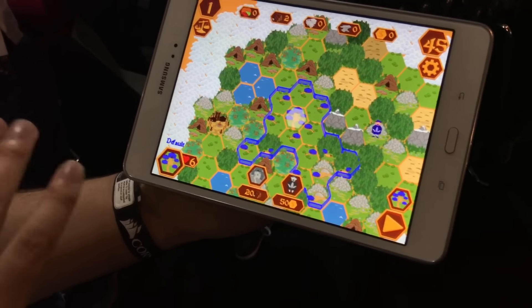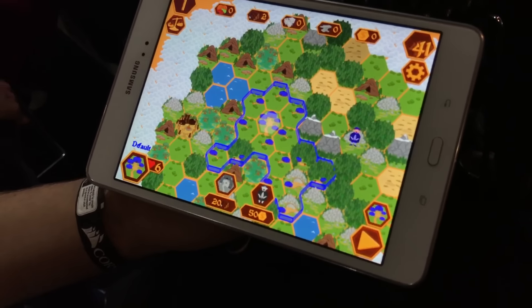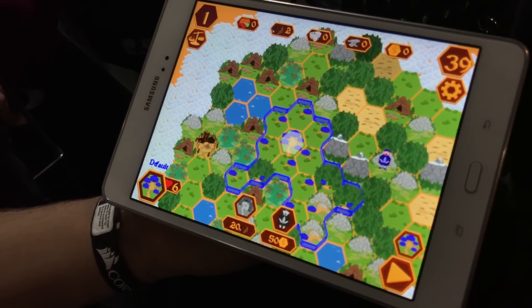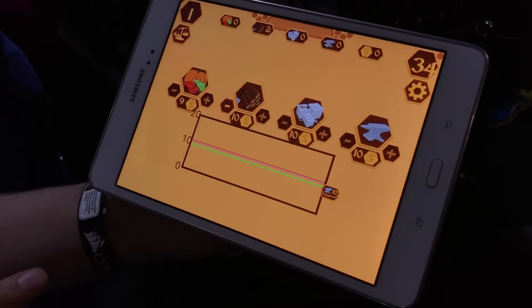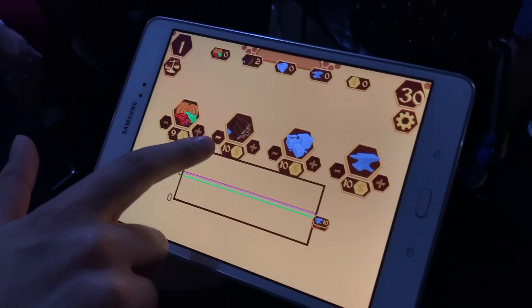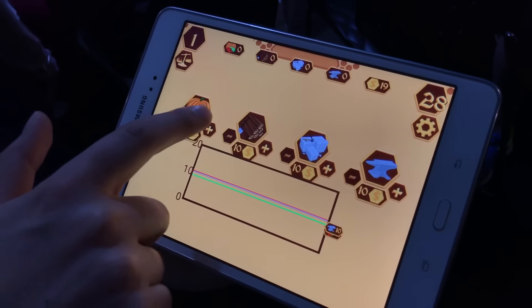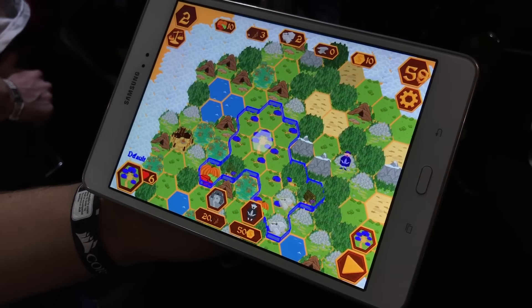As we upgrade our village we'll need different resources to get higher and higher levels. When our hexes are higher level they'll produce more resources per round. We also have the market where we can buy and sell the resources we have. The price will adjust depending on what the other player is doing. So we can sell some of that, buy some extra food, and skip ahead to the next round.